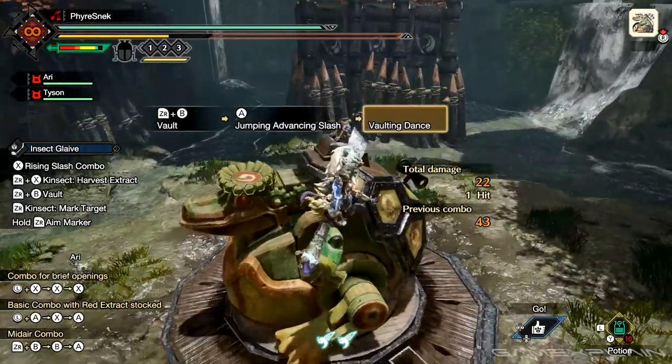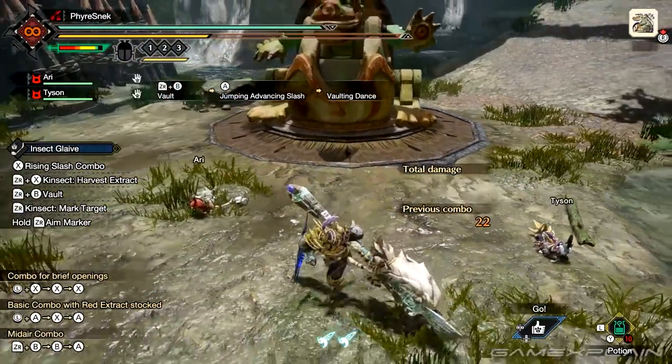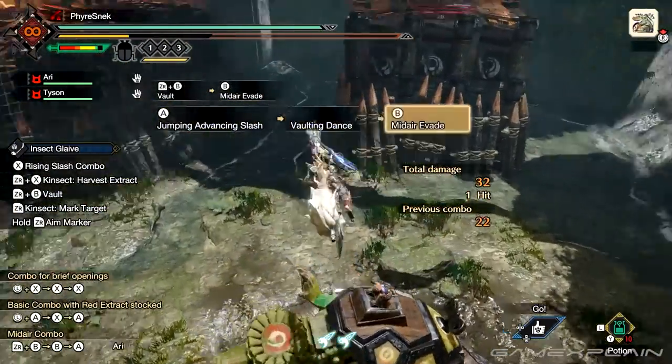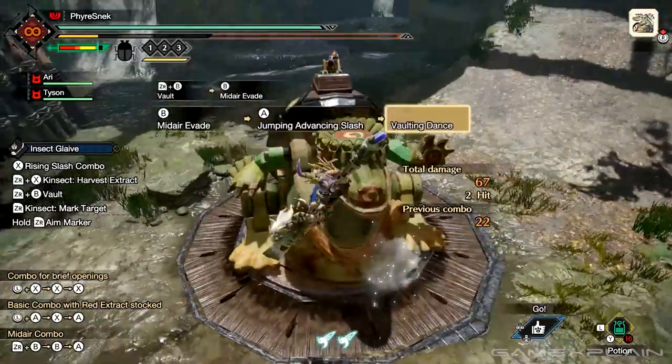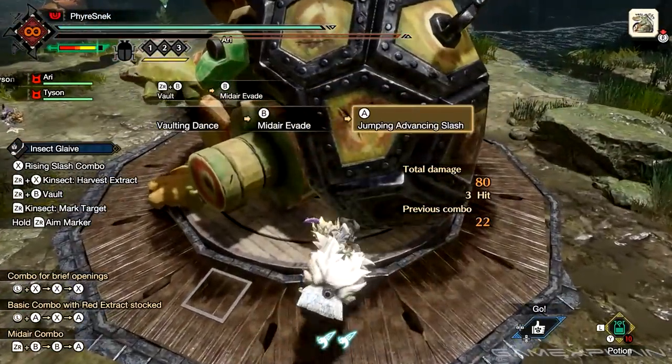If you manage to hit an enemy with the jumping advancing slash you go into a vaulting dance. This will reset all of your aerial actions allowing you to perform any one of the three again. However, the jumping advancing slash can only be performed three times before you have to hit the ground.